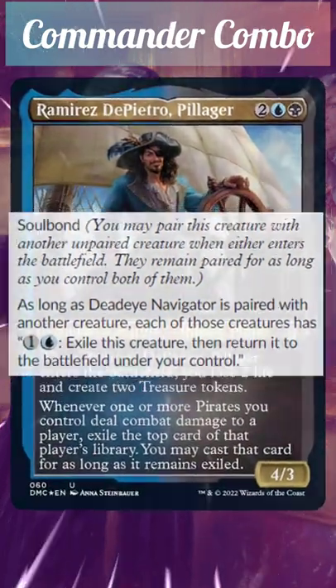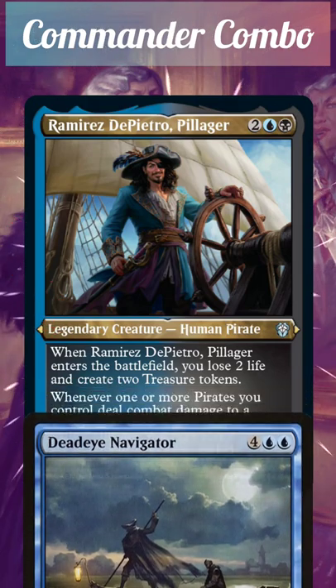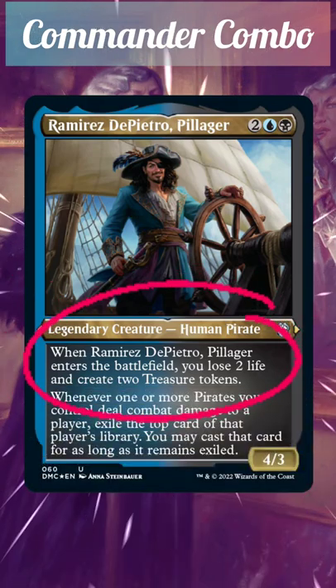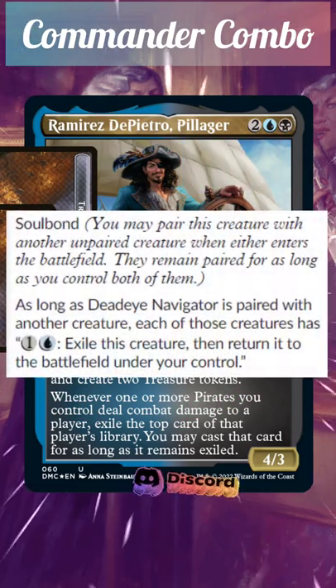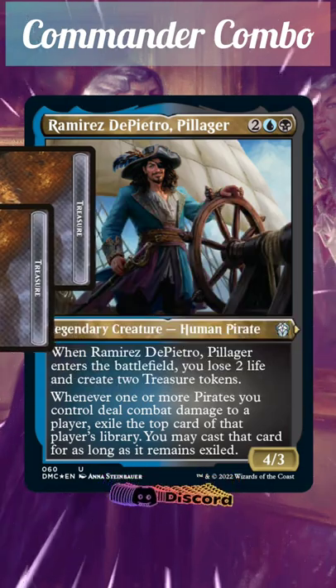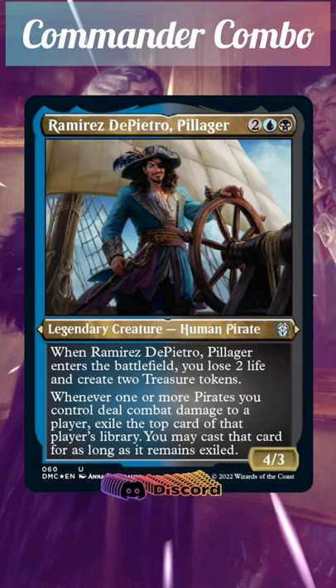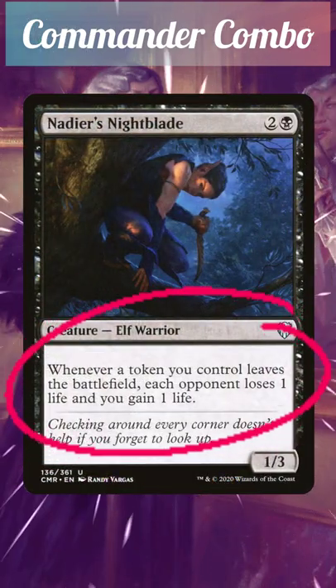We start by blinking Ramirez for two mana using Dreadhorde Navigator's ability. Ramirez enters the battlefield, triggering itself and Dreadhorde Navigator's soul bond ability. The Ramirez trigger resolves, creating two treasure tokens and causing us to lose two life. Then we resolve the Dreadhorde Navigator trigger, repairing it with Ramirez. We activate the two treasure tokens by tapping and sacrificing them to add a blue mana, and Nadier's Nightblade triggers twice, causing each opponent to lose two life and you to gain two life.